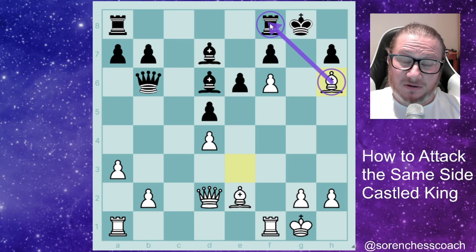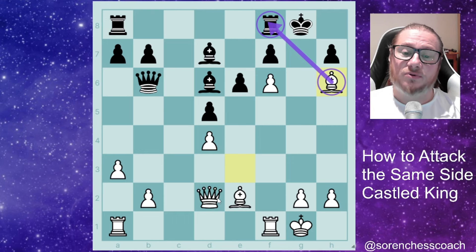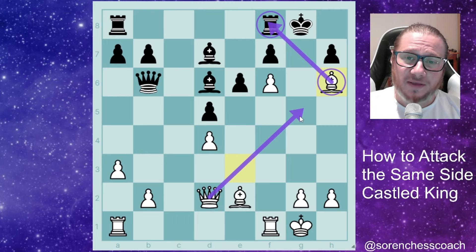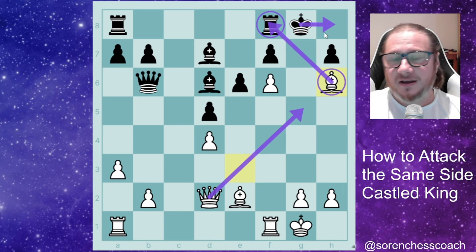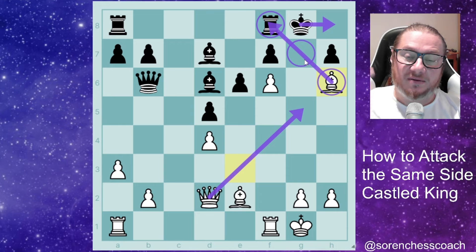They either lose the rook, and even if they don't move the rook there is something more lethal: queen to g4. The king is in check, goes into a corner, queen to g7 — checkmate. Black at this stage should simply resign.